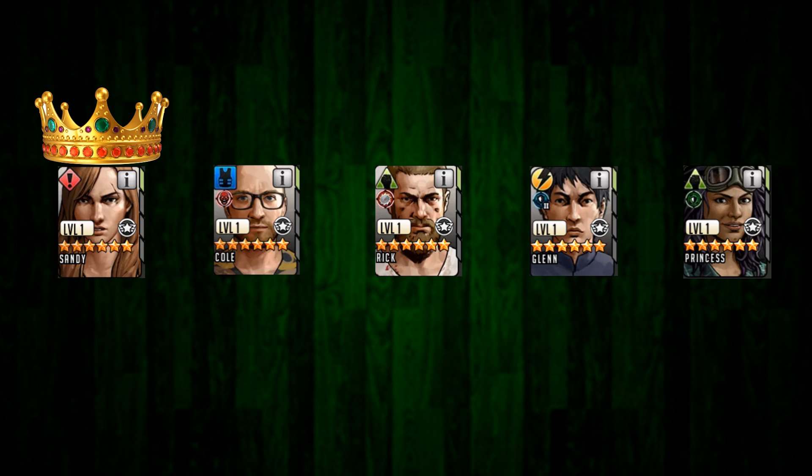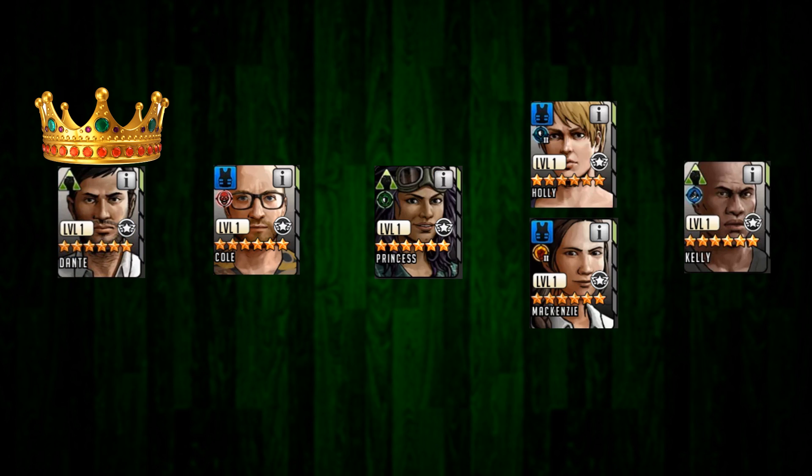Once Princess starts getting her adrenaline and active going, it'll be very difficult to deal with this team — there's going to be a lot of pain splits and AP when taking damage. Once Reagan starts supplying maims, bleeds, and healing reduction, the attacking team will be struggling. Reagan also applies focus to the team, which costs them a turn, and Sandy has the ability to not only taunt you but also revive a fallen survivor. Taunts are becoming a very big deal in this game, so start looking towards taunt resist.